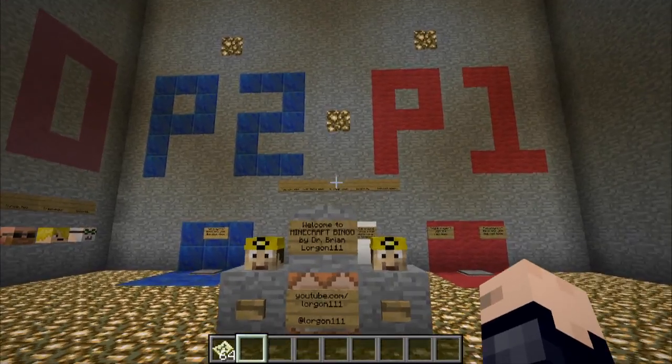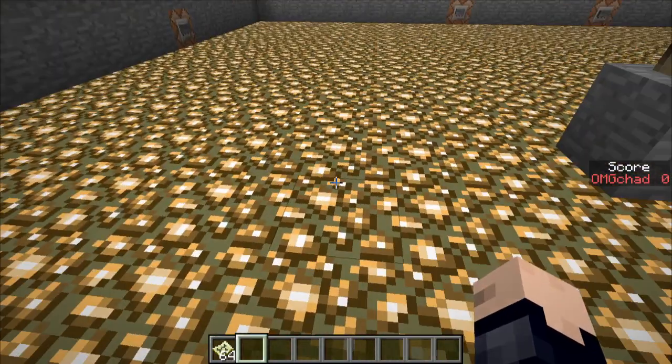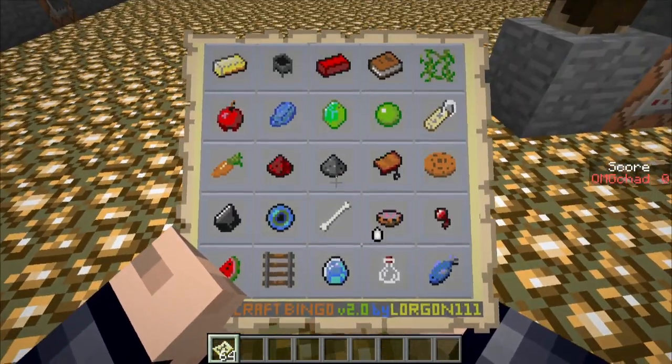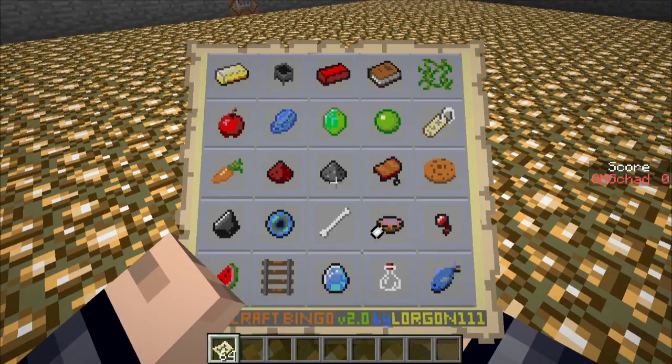This does have versions for one player or two player. I'm going to be playing one player, so I'll just step on this, and I'm given a few maps. And as you can see, this is the bingo card that I'm going to be playing. You can see gold, a cauldron, a brick up there — that's the red one — a book, and so on.